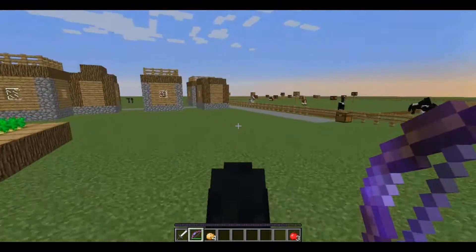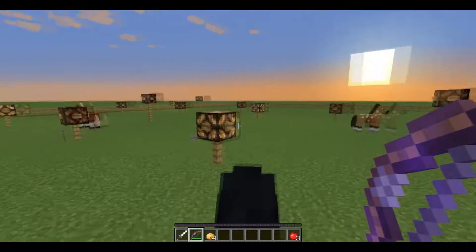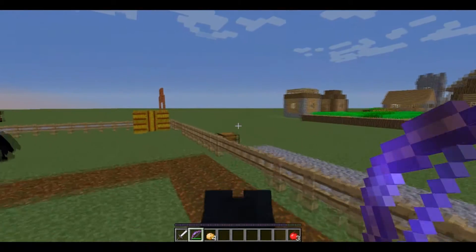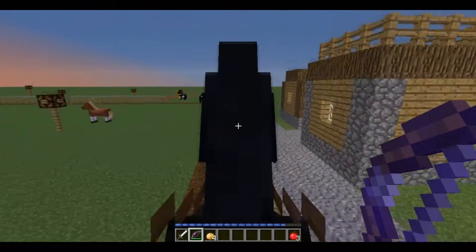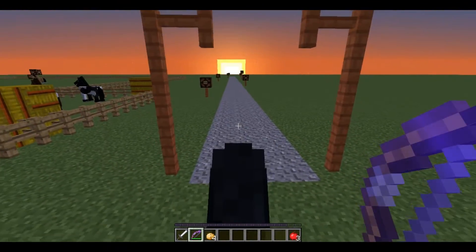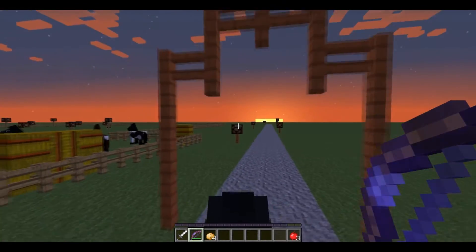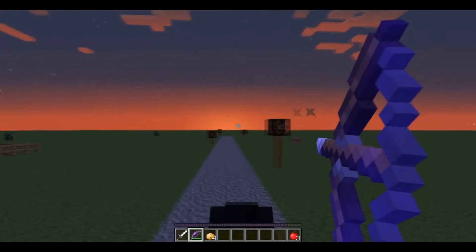Basically all I did is take fence posts and lamps and just stuck them randomly over here, so you could do that too. I could probably put the map download on Planet Minecraft, but I don't know if I really want to. It's really easy — I just went 100 blocks out, did a 3x3 pathway to get a good area to aim down, and then just placed the lamps.